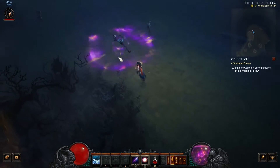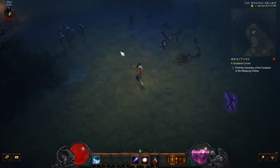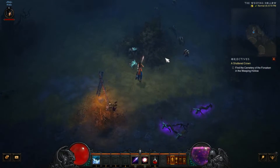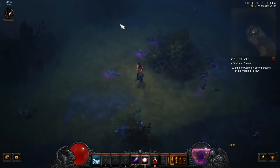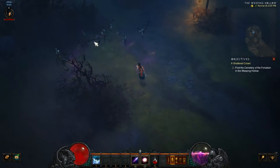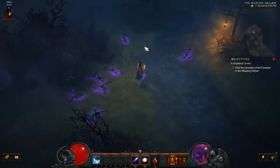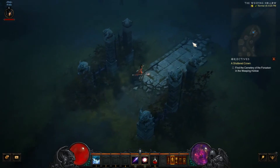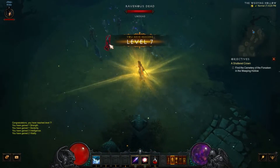We're heading to the cemetery. We need to find the Shattered Crown of King Leoric. There are enemies up here — we're level 7 now, high rolling. We're actually making pretty decent progress. Let's kill these guys.